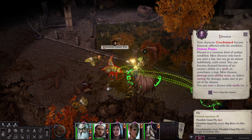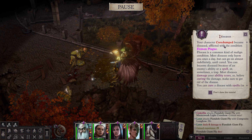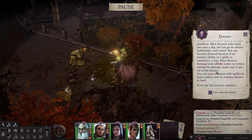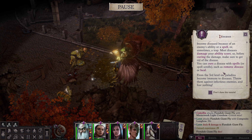A disease — which is not cool. My character Cordon became diseased, afflicted with the condition Demon Plague. It's a common kind of malign condition. Most diseases only harm you once a day but can go on almost indefinitely until cured. You can become diseased from an enemy's ability, a spell, or sometimes a trap. Most diseases damage ability scores, so before curing the damage, make sure to get rid of the disease first. You can cure disease with spells or spell scrolls such as Remove Disease or Heal. From third level on, paladins become immune to diseases.